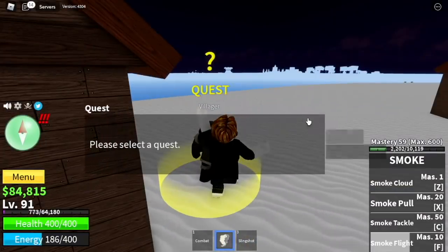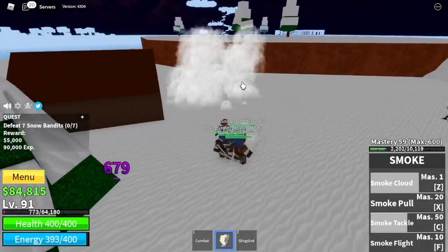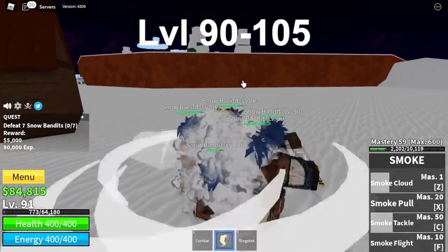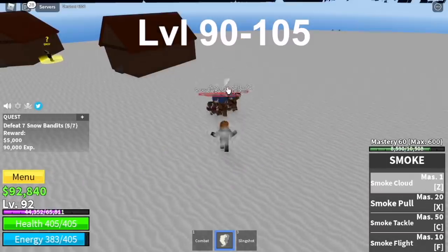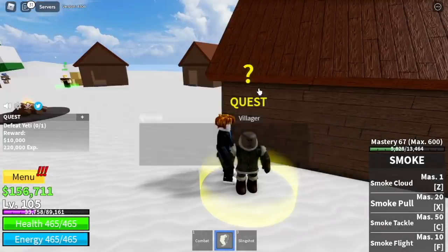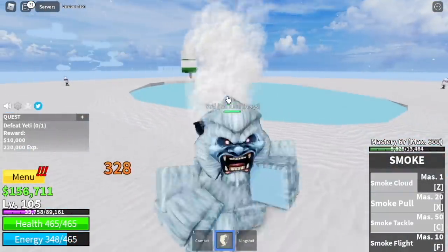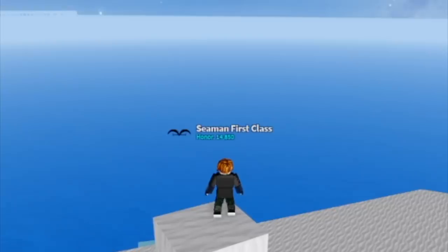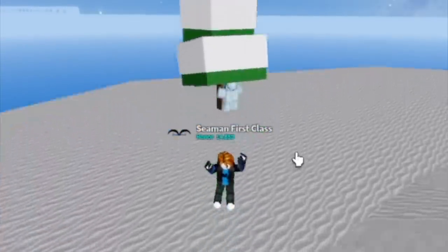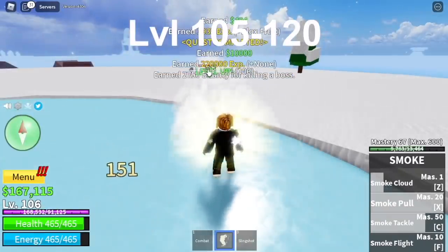Once you reach level 105, you can start defeating the Yeti, the boss on this island. Here's a tip: use your skills, go on top of a tree, wait for them to cool down, go down, and defeat it. Goal here is level 120.